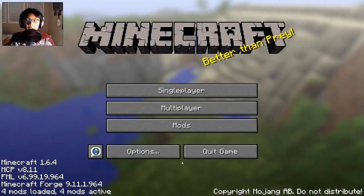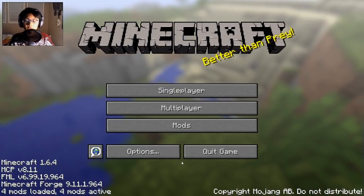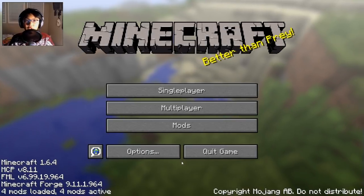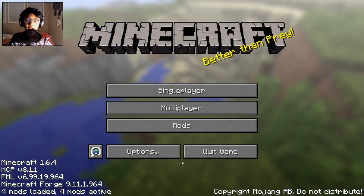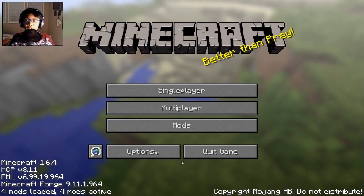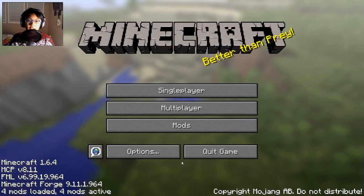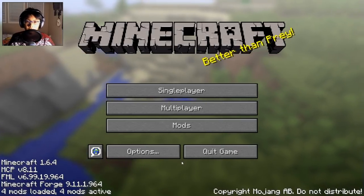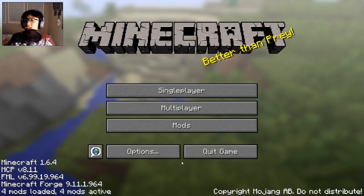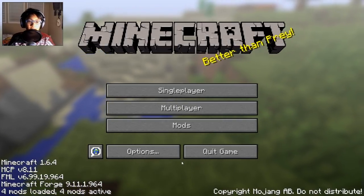If you don't know what the Flan's Mod is, it's one overall mod and you can add different content packs into it. So you install the mod into your mods folder when you install Forge, and then you have to make a new folder called 'Flan' in your dot-minecraft, and then add your content packs into there, which are normal zip files. It's actually really easy to install if you know how to install Forge.